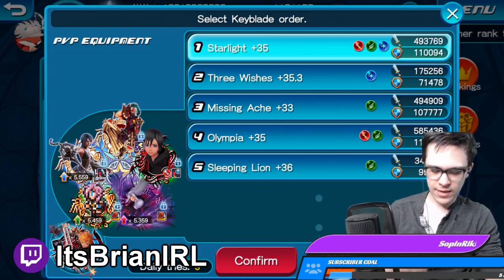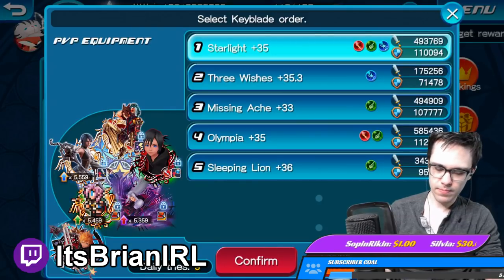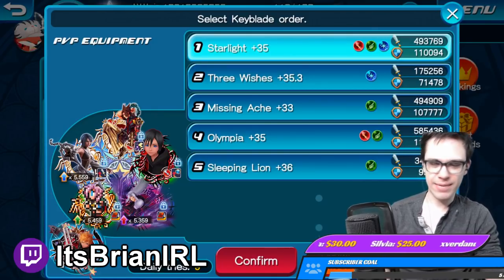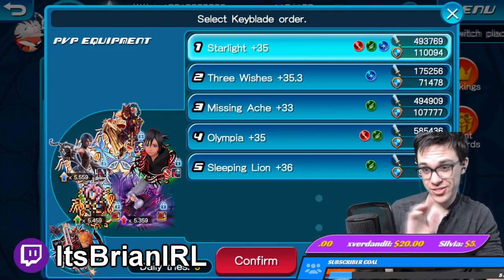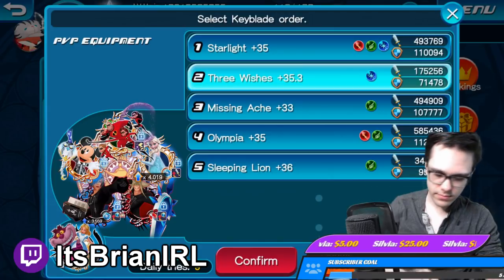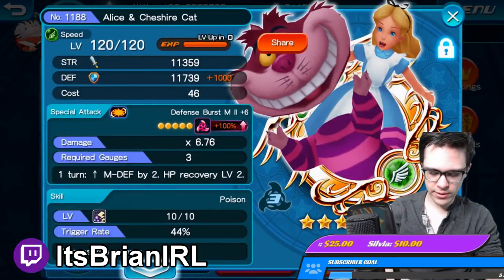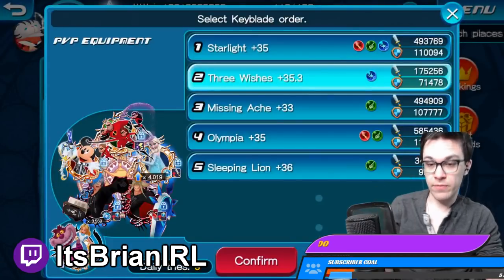Because I am attacking first on round one, it could be a little bit difficult, so it might not always go off round one, because they might have a kairu or something to just cure the ailment. So what I also did was, just in case, I made turn two — Three Wishes — a throwaway keyblade, and I added another poison on here, just to kind of help ensure that it goes off and try and help make sure I get rid of the opponent's Asuna.